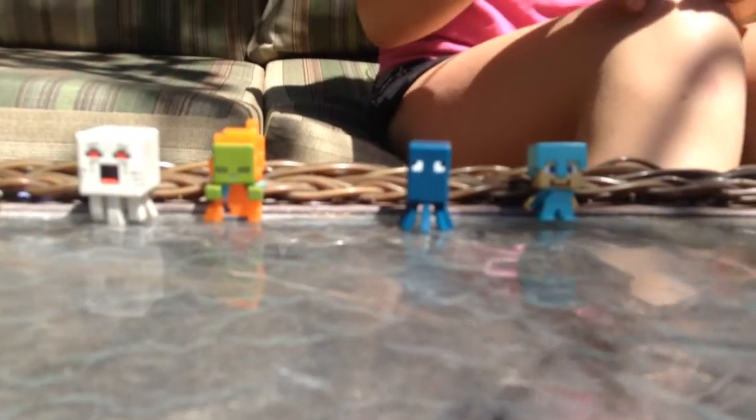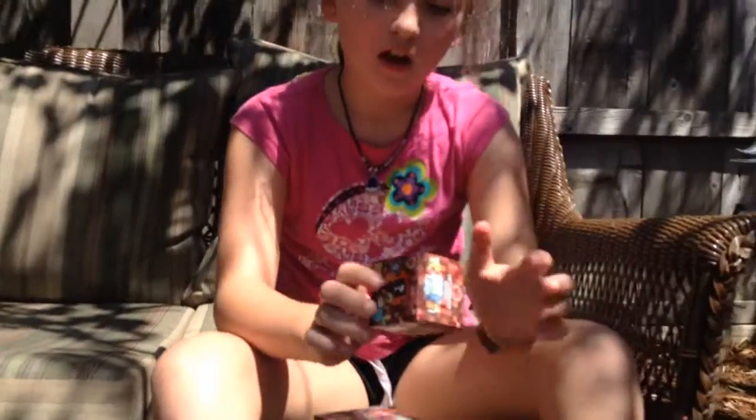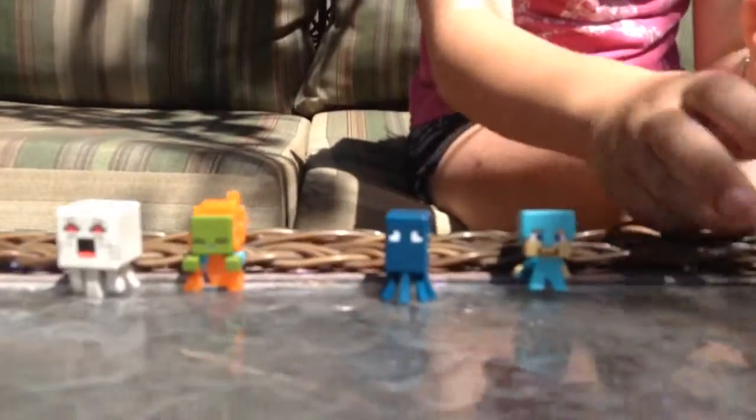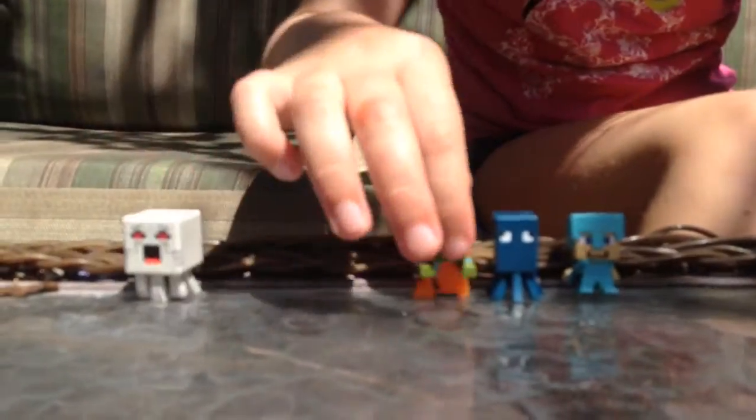So we have these three, these four — but there's also a Wither Skeleton, a Mooshroom, a Blaze, an Iron Zombie, a Steve, a Minecraft Alex (which is the other skin you can get when you load up the game), a Cave Spider, a Skeleton, and a Skeleton Horse. So those are the mini characters from the blind boxes!